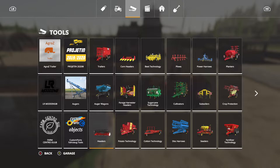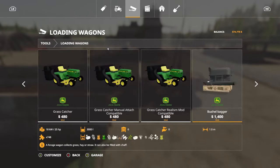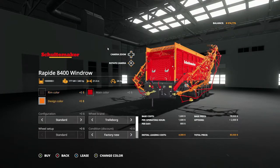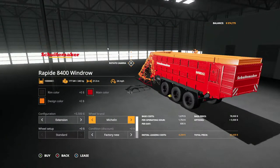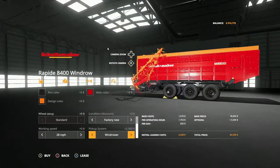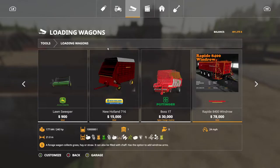Now we need a loader wagon — and y'all are probably going to be upset with me when I do this, but we're going to go with this one. I used it on Long Oak, folks, it's worth it. Extension — yes. Tires, I really don't care too much about on this. We'll go with Charlie Borg, factory new, working speed 28. Pickup system with wind rollers so we can use it regularly. We're going to buy it. Okay, we're going to keep the little one for the time being.